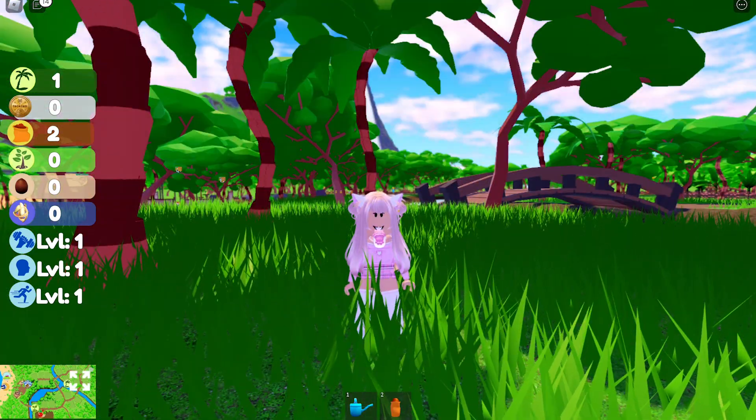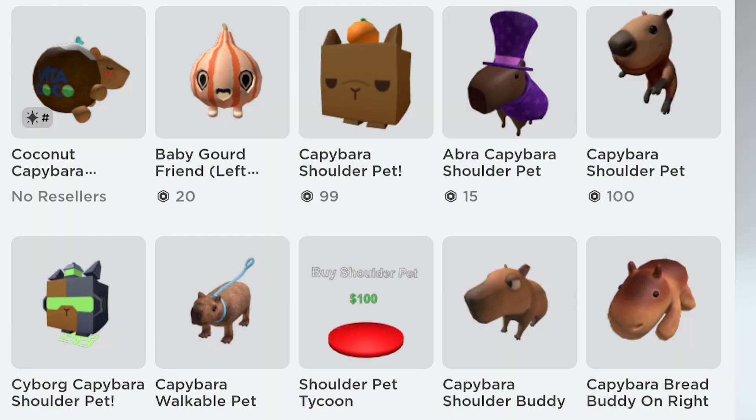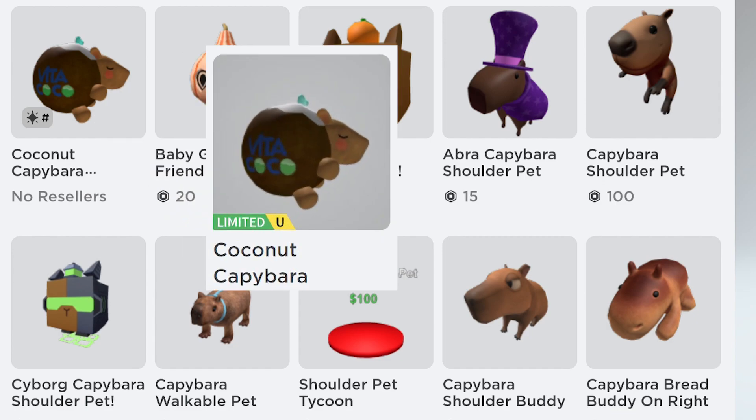Let's check the item for now. If successful, this item is the coconut capybara shoulder pack.